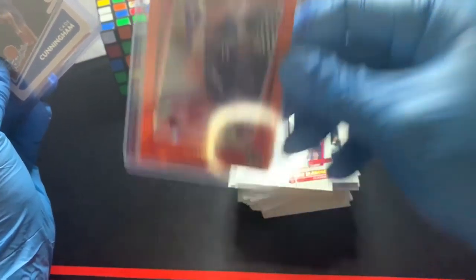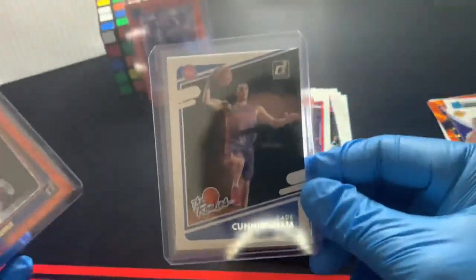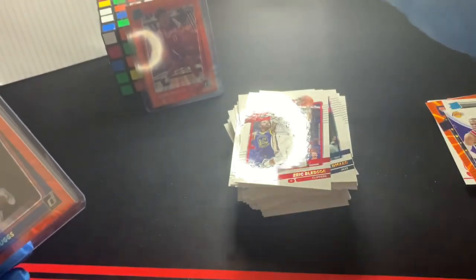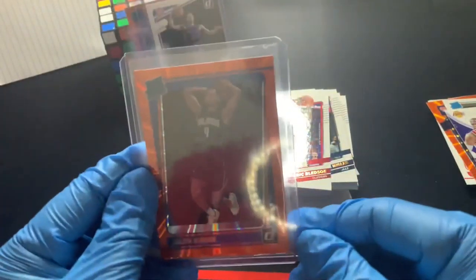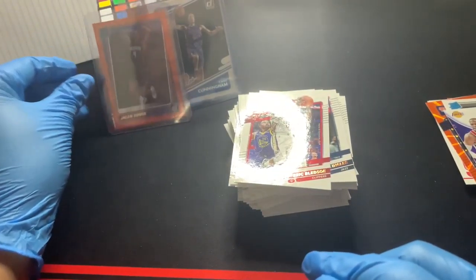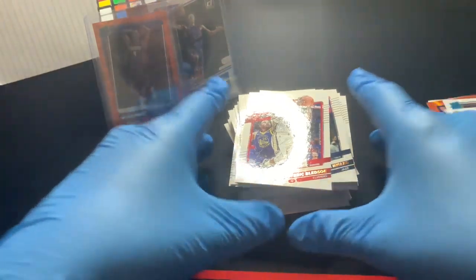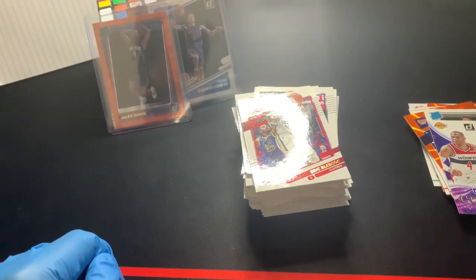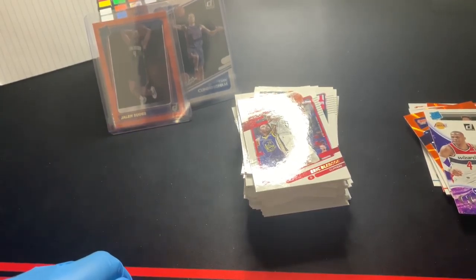Nothing crazy out of here. The only things I put in the top loader: the Jason Preston orange laser rated rookie, the Cade Cunningham rookies card — very clean — and probably the best hit is our Jalen Suggs orange laser. Not a bad hit overall. Otherwise the product had a ton of base, as you can see — base versus inserts and rookies to the side.